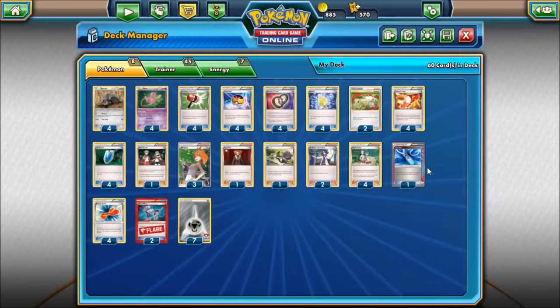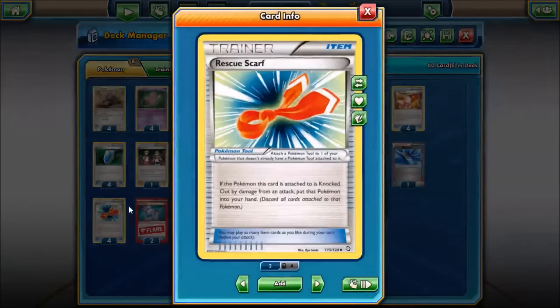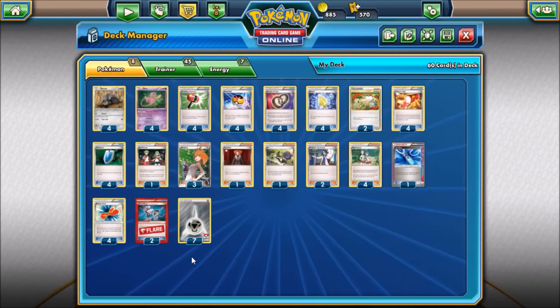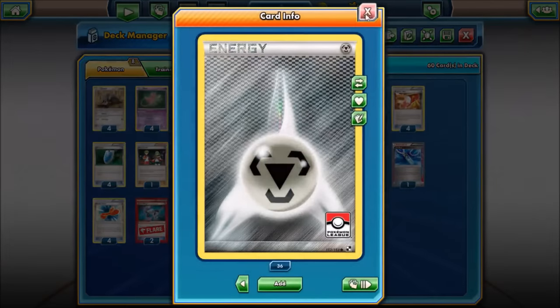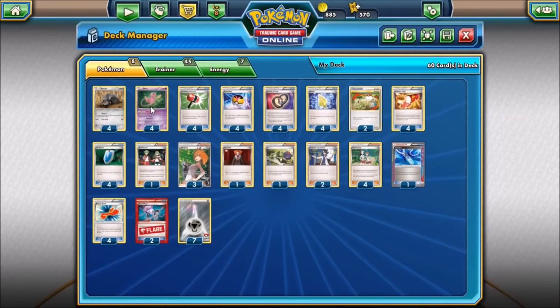Four Rescue Scarves — attach these to your Durants, and when they get knocked out you just bring them back to your hand and put them right back down on the bench, kind of like Revive or Puzzle of Time to get Durants back. Two Head Ringers for EX-heavy decks — same vein as Crushing Hammer, to slow them down and keep their attacks a turn or two behind.